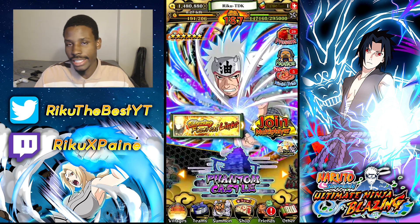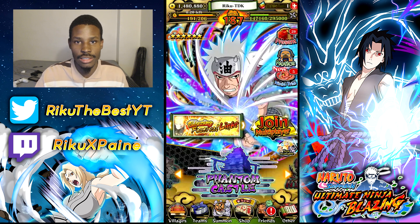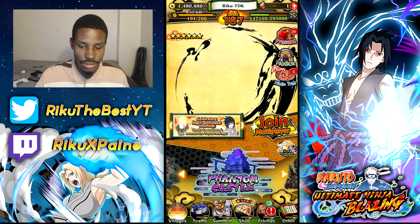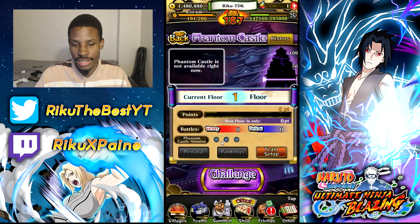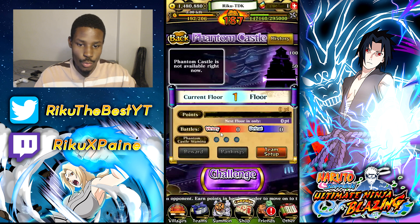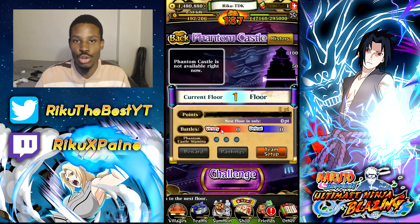Phantom Castle — when this comes out, grind it. You generally have like three, four, maybe five days. Get up to room 100, get the phantom castle character — it's a free character. Don't waste pearls; if you're free to play, wait for stamina to refill. Use three orbs, then wait until they refill and use again. Just keep up to date on it, but try to get to room 100 before it ends. You should have plenty of time.